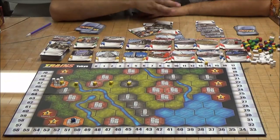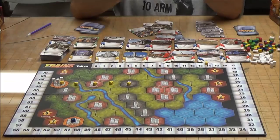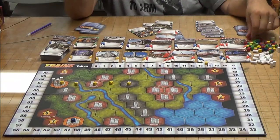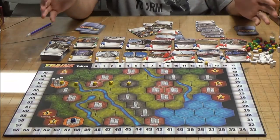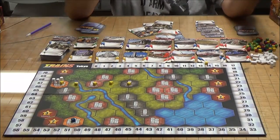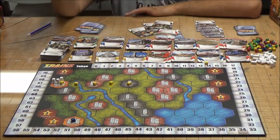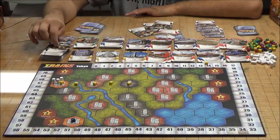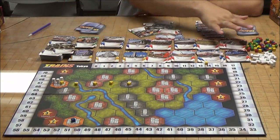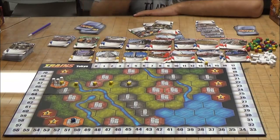This game has similarities to Dominion in that once four of the card decks are completely exhausted, the game ends. A second way the game ends is if any player uses up all their rail tokens — the colored cubes. If the shared station tokens run out, the game also ends. Importantly, the waste deck does not count toward the four exhausted decks, so using up your entire waste deck won't trigger the game end condition.